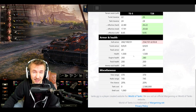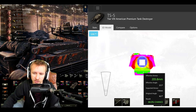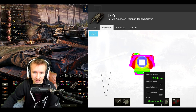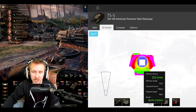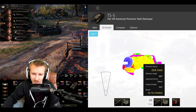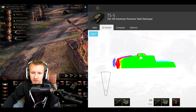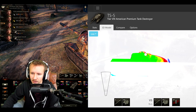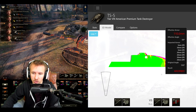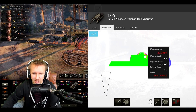Armor is where the TS-5 is fantastic. Frontally, you'll be hard-pressed to penetrate it unless you have more than 200 millimeters of penetration, which a lot of tier 6 and tier 7 tanks it will meet won't have. Even some tier 8s are going to bounce fairly reliably off even the weaker frontal points. But as soon as the TS-5 angles to the side, that makes the lower plate more effective, yet the side armor still stays at an impressive 240 millimeters. Because the tracks don't go over the front of the hull, a lot of people will shoot the side tracks and just not damage the tank at all.